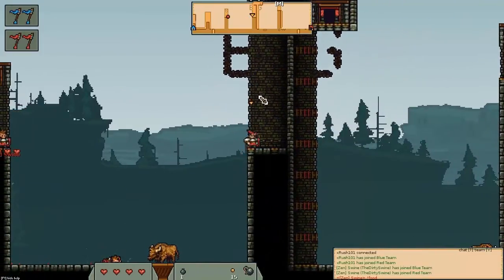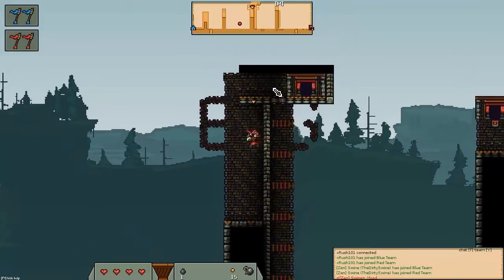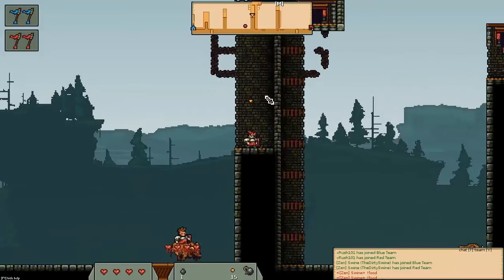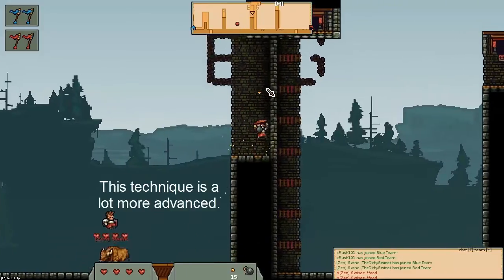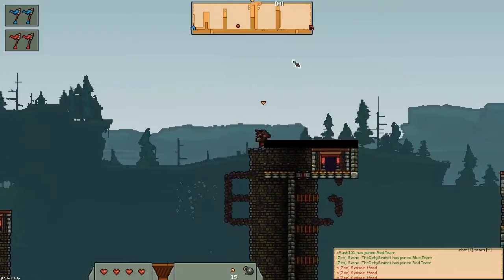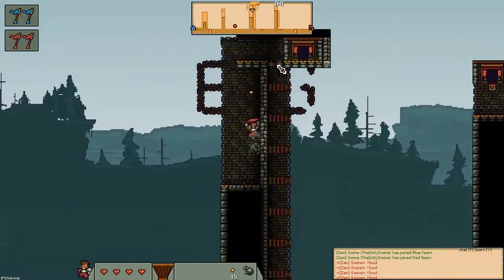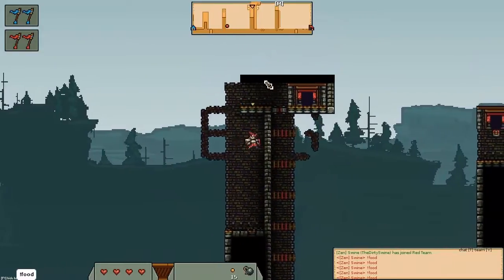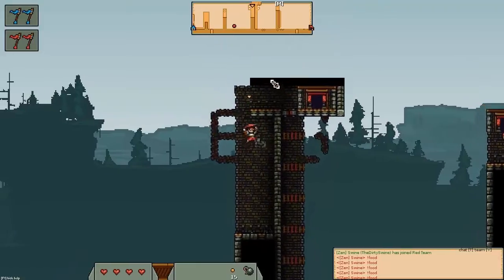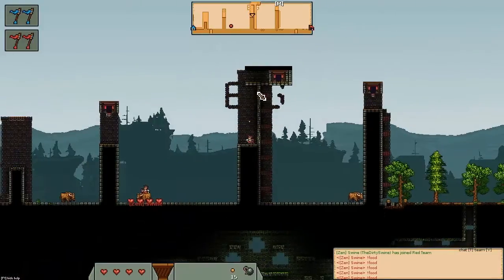What this technique allows us to do is actually get up ledges that we would normally not be able to get up to. So from right here, what I can do as an example is I can buy a bomb, light it, climb it, come out, and bomb jump right over onto this ledge here. Which is something normally that you wouldn't be able to do. As you can see here, I can't climb this wall, and I'm not able to get there. That is something that bomb jumping allows us to do.